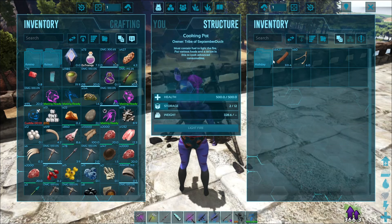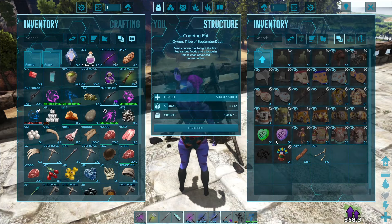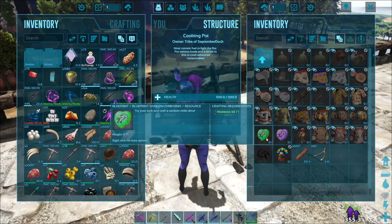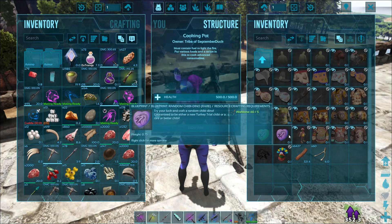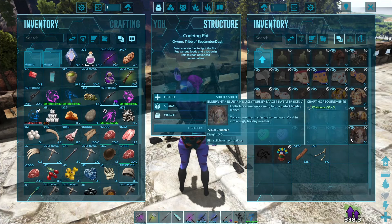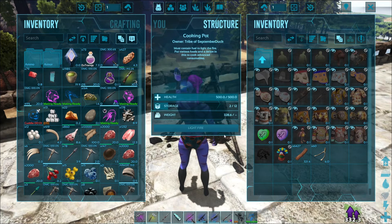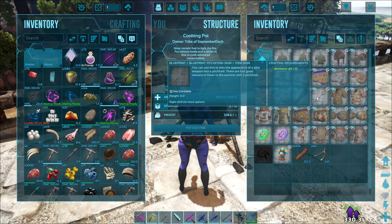These things are really difficult to get. What's this — a rare chibi? A normal chibi costs 1 and the rare costs 5. I think I want to go for the rare. Oh my god — there's a turkey costume that costs 50! Holy shit, this is expensive. I'm gonna have to kill a lot of turkeys. Oh, and there's a pitchfork instead of a pike — that's funny.